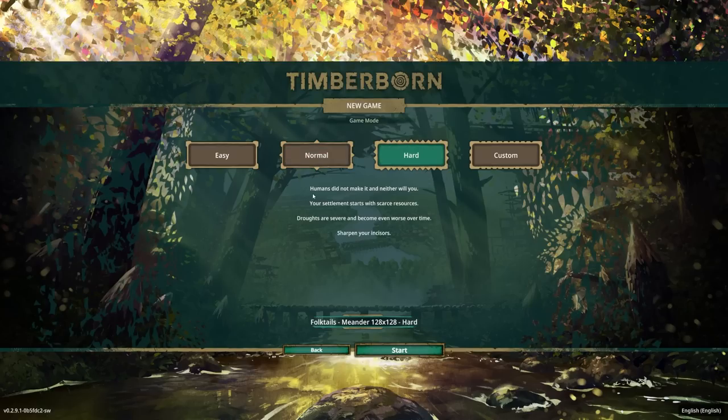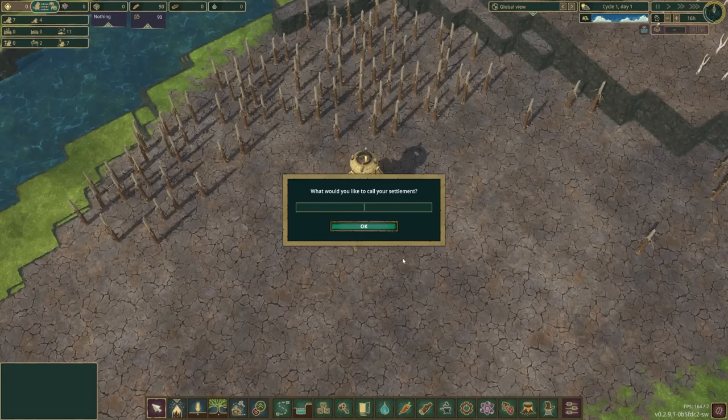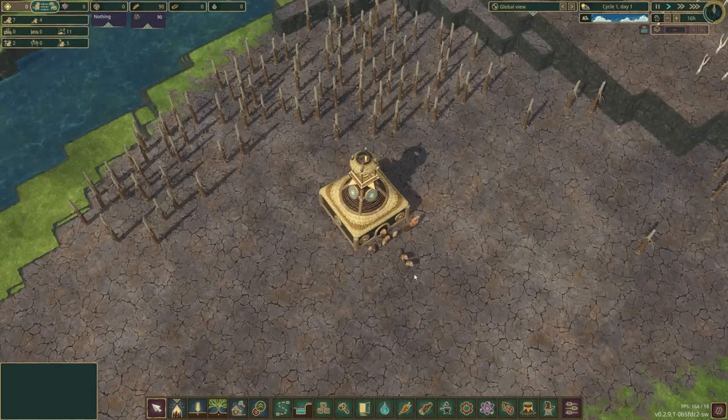On hard mode: humans did not make it, and neither will you. Your settlement starts with scarce resources. Dreads are severe and become even worse over time. Sharpen your incisors. We're going to call this Ewerberg 4, keeping with tradition.